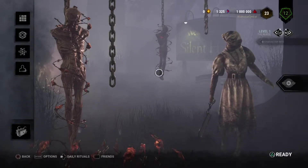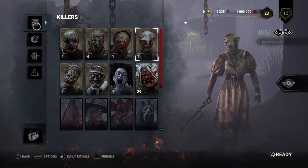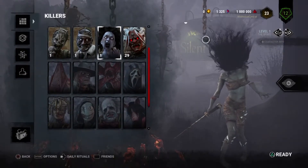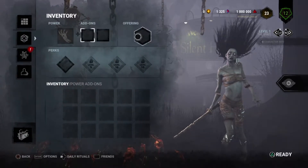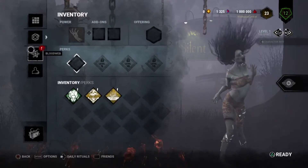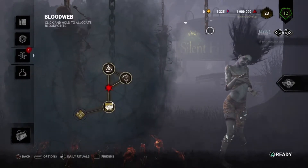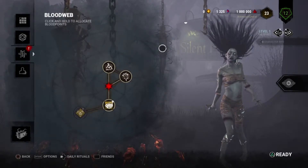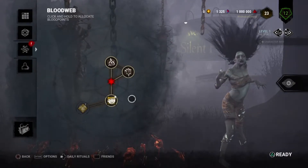What we're wanting to do is see what level we can get with a million blood points. So I'm gonna choose The Spirit — you can see I'm level one with this character, I've got no add-ons, no offerings, and I've got the basic three perks and the blood web. I've not got anything on here, so we've got a million blood points to use. I don't know how long it's gonna take, so you might want to just skip ahead and see what level it gets us to, and we're gonna start now.